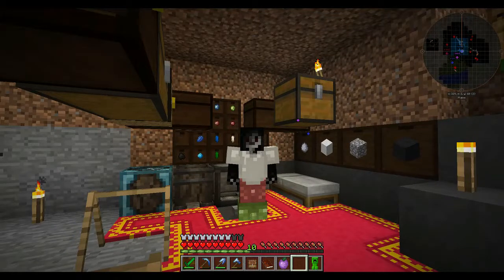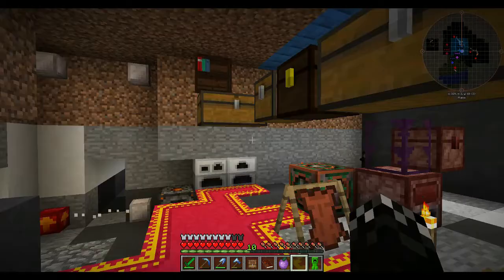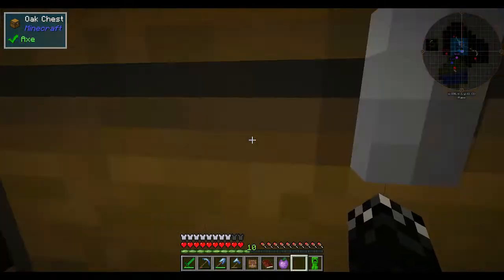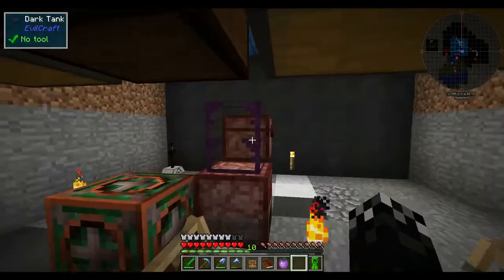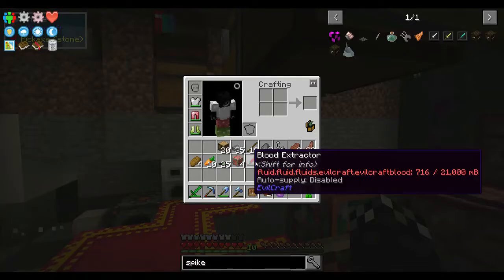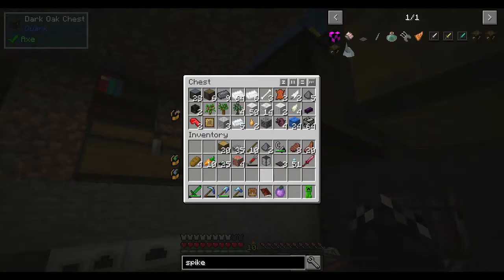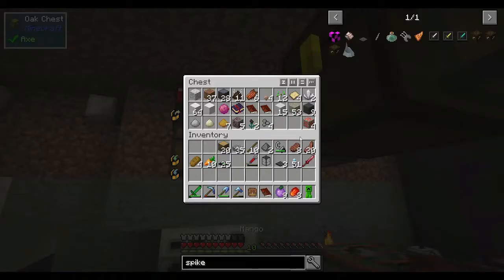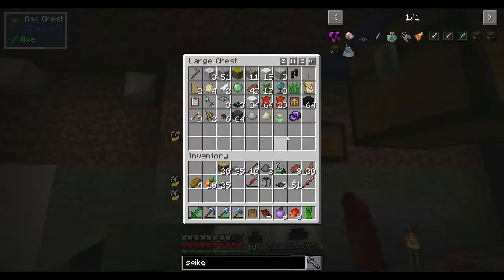So we finished up in the last episode with the mob farm. One cool thing I found out is that when you walk under one of these tanks set to the purple output mode, if you have a tank or a fluid vessel in your inventory, it will automatically output to it. So I don't even need to right-click it — I just have to walk underneath it and collect the items.